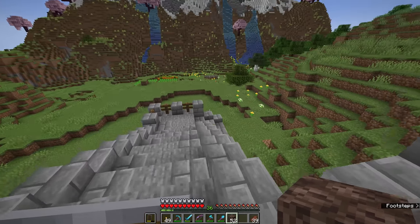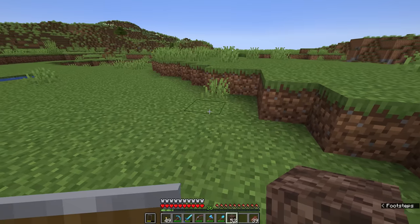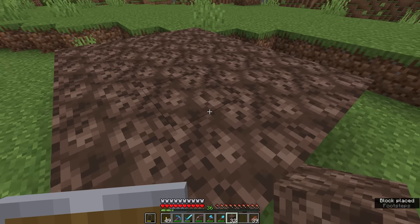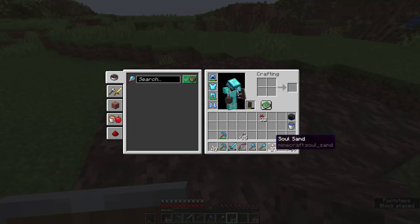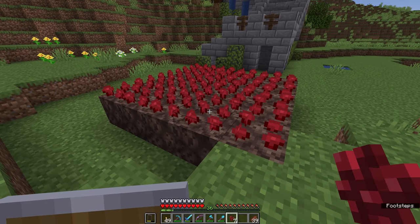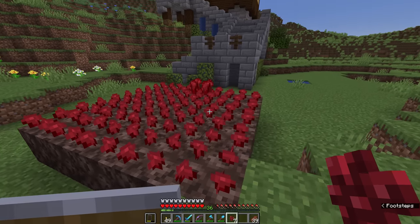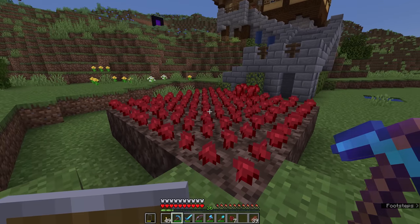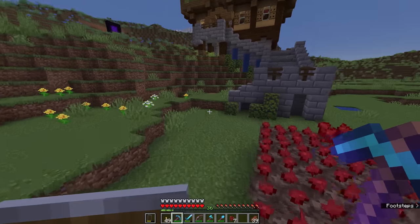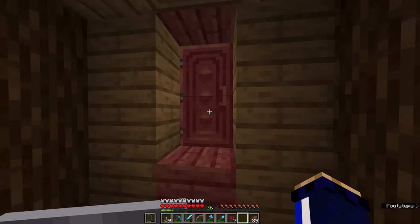This is going to consume nether wart, so we're going to plant some outside in the area previously occupied by my sugar cane farm. I'm going to create a 5x5 patch of soul sand and plant all of our nether wart around here. The nether wart will begin to grow through several stages — much like overworld crops — until they're ready to harvest. Unlike overworld crops, however, you cannot increase growth stages using bone meal; you've just got to wait. Once fully grown, we'll harvest them to get 3 or 4 nether wart back.